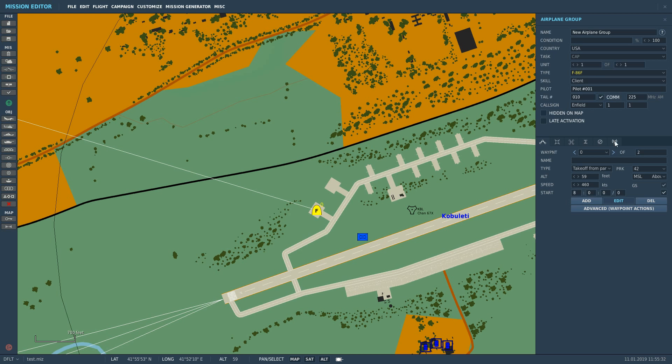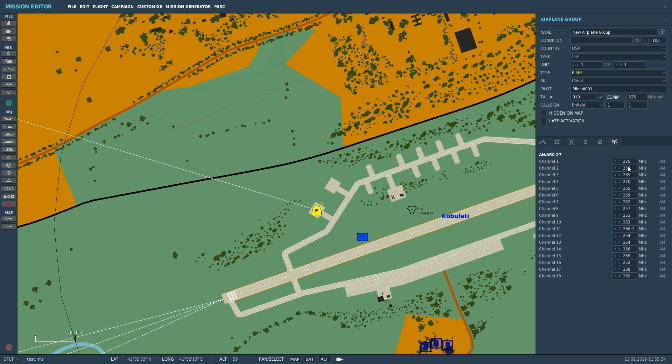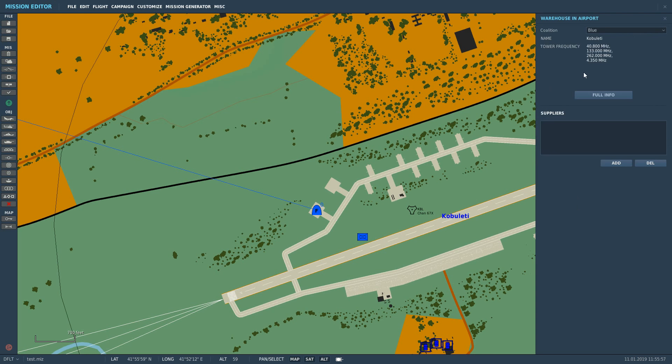So we're going to click on the Sabre here, then click on presets. Here we've got 18 preset channels that we can choose from. They all have to be in the UHF ultra-high frequency modulation AM. The absolute lowest we can have is 225 MHz standard UHF and the highest is 399, so effectively 400 — standard UHF. Now we need someone to talk to for this tutorial, so we're going to click on Cobbleddy.